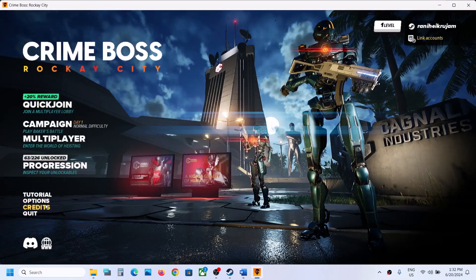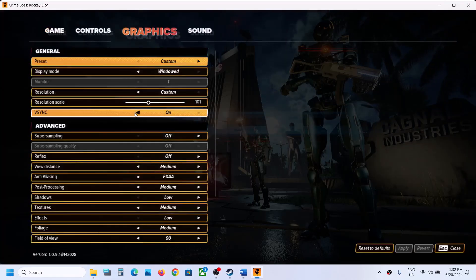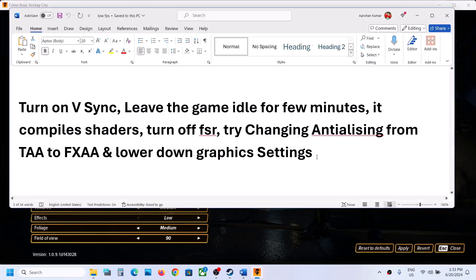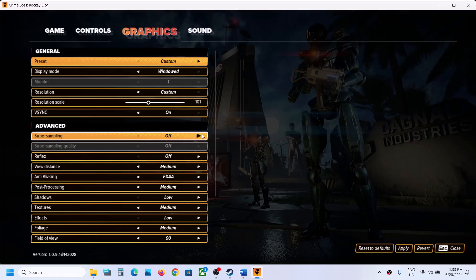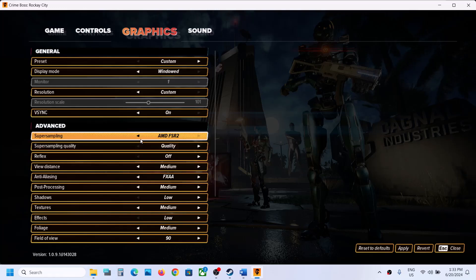Also turn on V-Sync. Go to Options, then Graphics — if V-Sync is off, turn it on and check. Also turn off FSR. Under Advanced Options you can see Super Sampling — if AMD FSR 2 is on, try switching it.